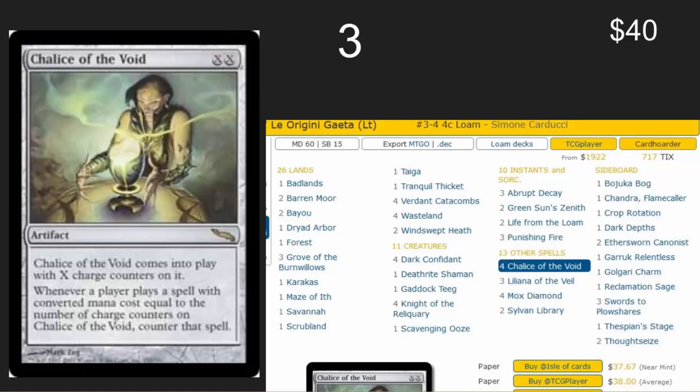Number three here is Chalice of the Void. This is a rare at $40 that is essential for stopping blue decks in Legacy and is solid against several different decks in many different environments. One of my favorite budget decks used to be Four Color Loam — the price of many cards in that deck have shot up and Chalice of the Void is one of those. I really enjoy watching Brainstorm players cry when you drop this on turn one. The only thing better than reprinting Chalice of the Void would be a new version that says 'cannot be countered' — how cool would that be?